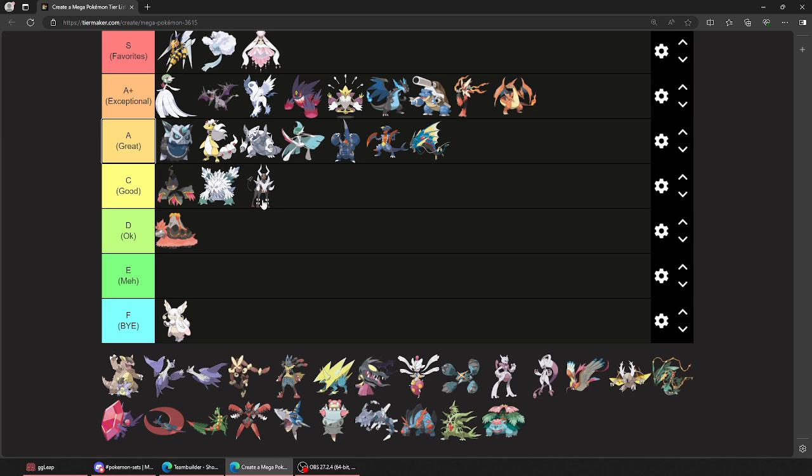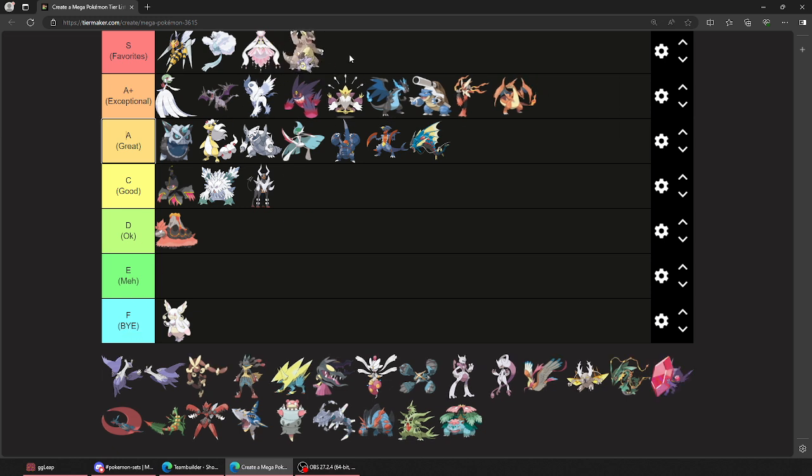This is good. Houndoom — Hellhound, big guy. Nasty Plot, always doing what he's doing. Dark Pulse, Overheat, maybe Sucker Punch for randomness. Another favorite — Kangaskhan, it's gone. They had to, when this thing was seen everywhere, nerf Parental Bond. And then it was still good. They even took away Power-Up Punch, and this thing was still seeing a lot of play. Big Pokemon making sure Focus Sashes never existed. I love this so much.